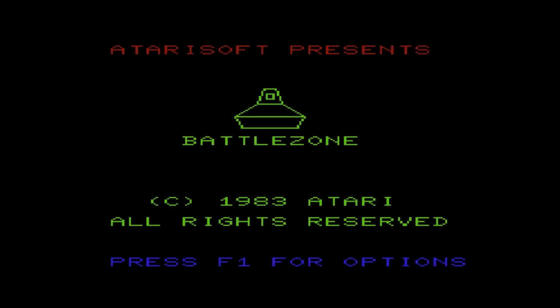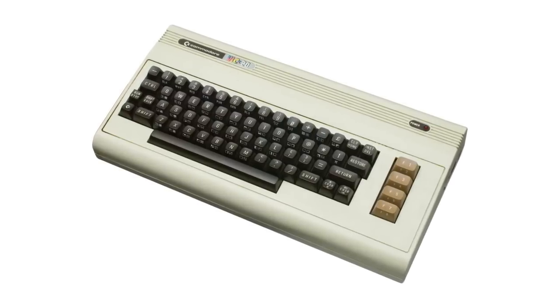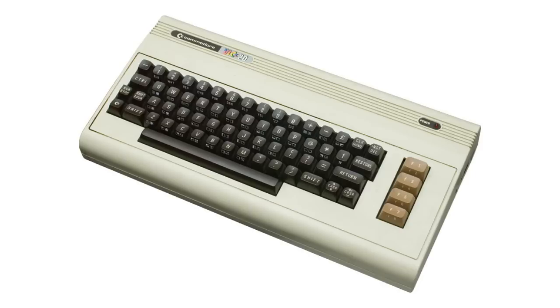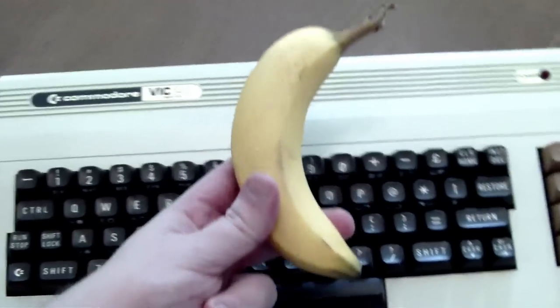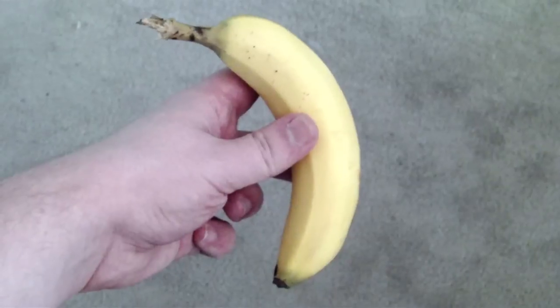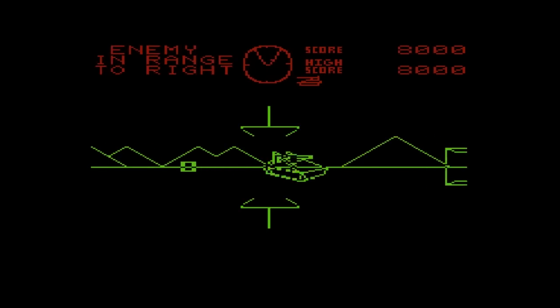First up is the VIC-20 game, developed and published by AtariSoft in 1983. If you're not familiar with the VIC-20, it was an early 8-bit home computer from Commodore, equipped with a super-low-res 3-bits-per-pixel graphics chip, a 1.02 MHz CPU, and just 5 kilobytes of RAM. By comparison, this banana has more computing power than a VIC-20, but yet does it run Battlezone? Bananas only run in PAL format at 240 volts, and Battlezone is an American game.